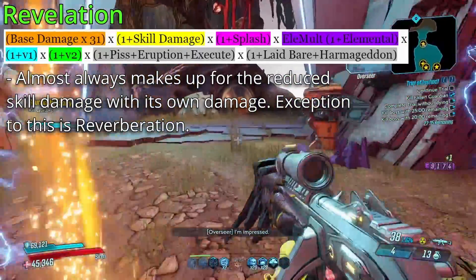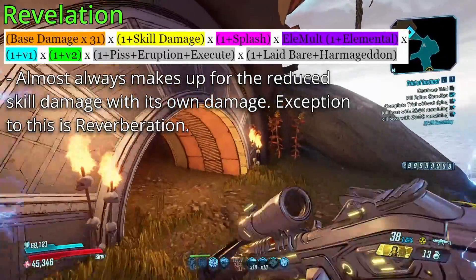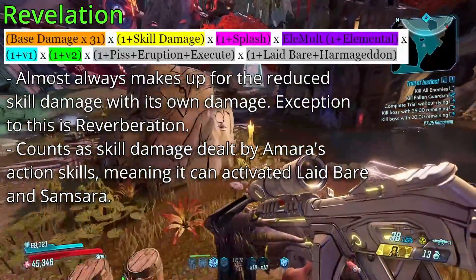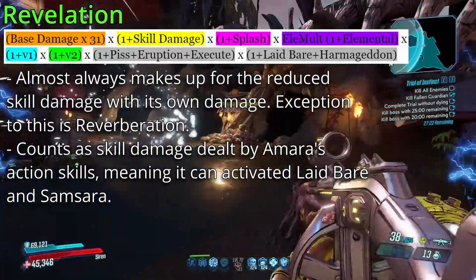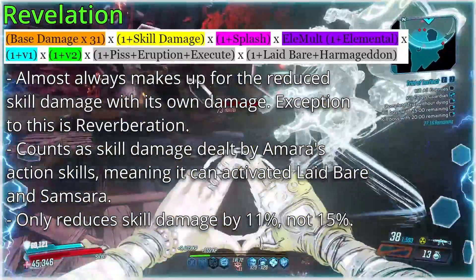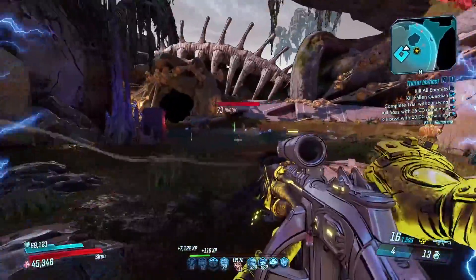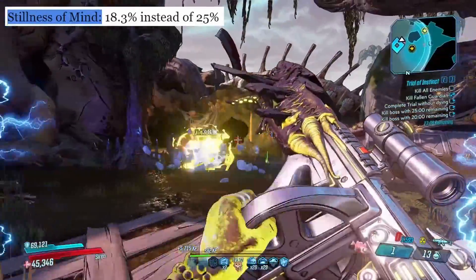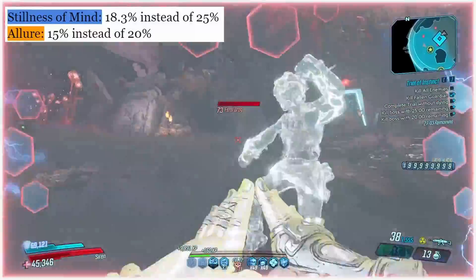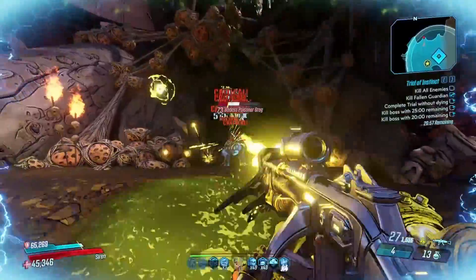Pretty simple stuff, but Revelation is always better for damage pretty much for every action skill, except for Reverberation, just due to how high its base damage is, and Revelation doesn't really make up for it. Revelation does also activate Laid Bare and Samsara, as it does count as skill damage that comes from your action skill. And while it says it reduces your action skill damage by 15%, it actually only does 11%. This is a common theme among the rest of the augments that reduce Amara's action skill damage, with Stillness of Mind being 18.3% instead of 25%, Allure being 15% and not 20%, and Glamour being 7.5% and not 10%.